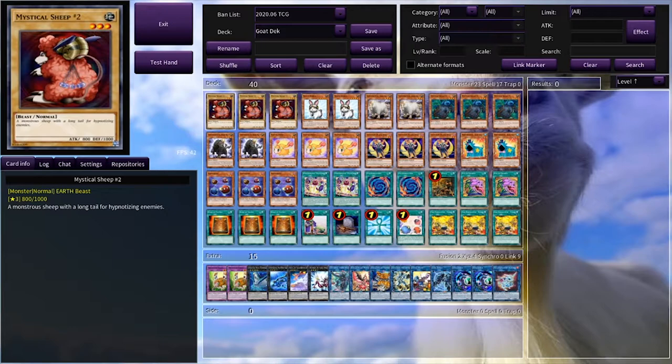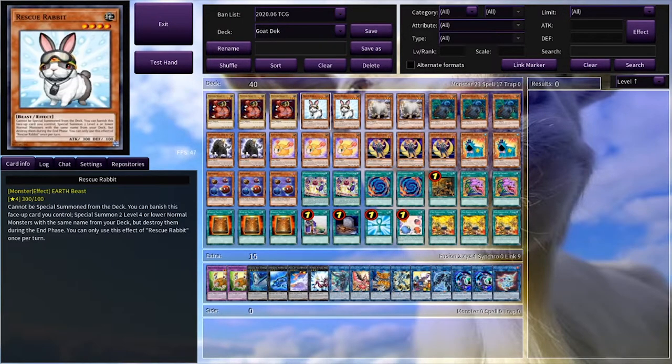So we're starting with Mythical Sheep Number Two, which is a monstrous sheep, which only makes it viable for us to play three. And since it's a normal monster, we have to play Rescue Rabbit — god damn it. I don't like playing it because it's a sheep-goat-sheep deck, but well, we have to.